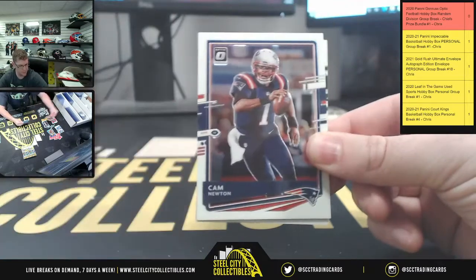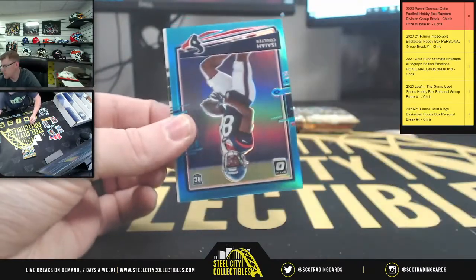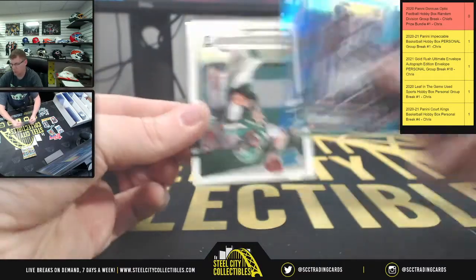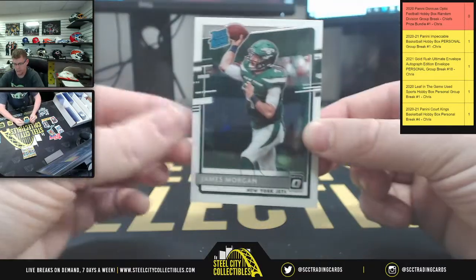Matt Ryan, Cam Newton. Upside down, Isaiah - that's going to be at a 299. Then James and Morgan.